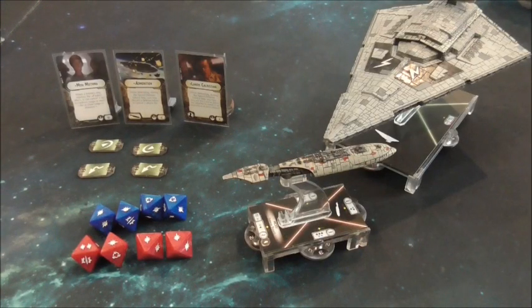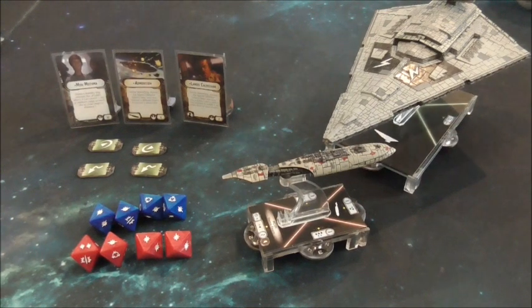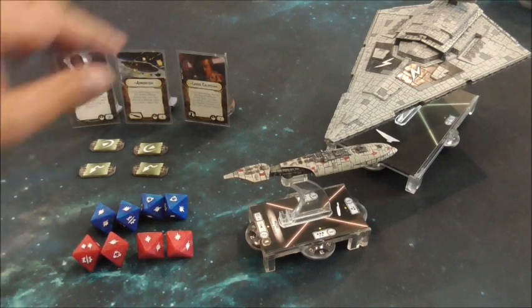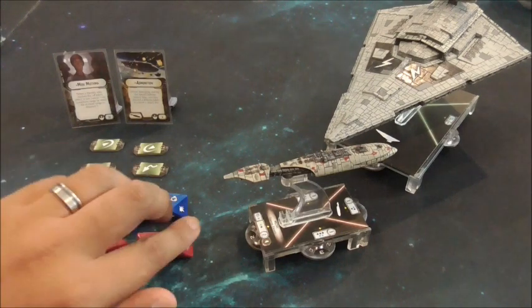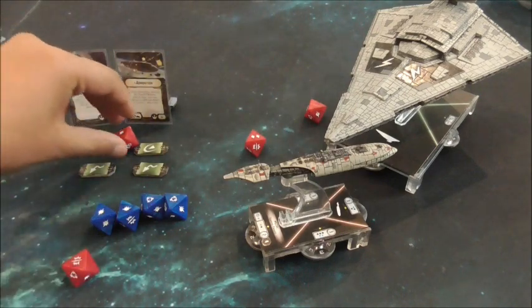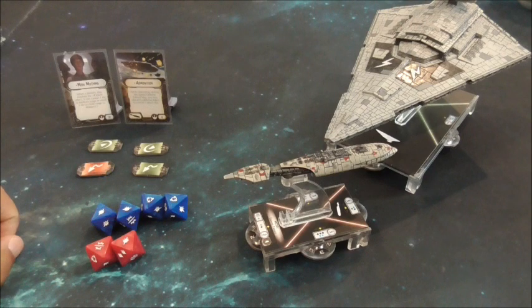To demonstrate how tanky this build is with Mon Mothma on an MC-30: the most expensive ship in the game, the ISD-2, needs to roll a very specific result to one-shot it, which is already hard enough. You use Lando, discard Lando, and re-roll some dice. It still comes out a pretty bad roll. With Mon Mothma you use an evade and re-roll a die. That's essentially cancelled out. And because you have ammunition, you'd probably discard this evade to get rid of one more — so now there's only three damage going onto the front.